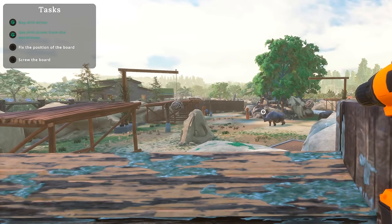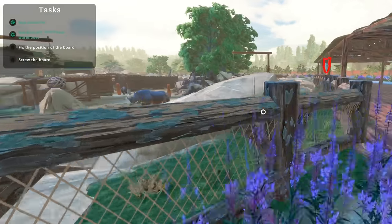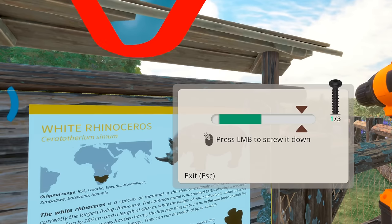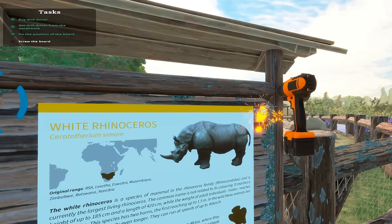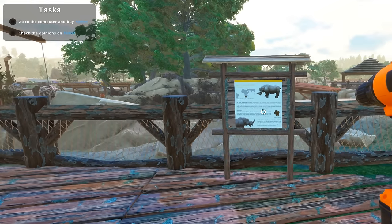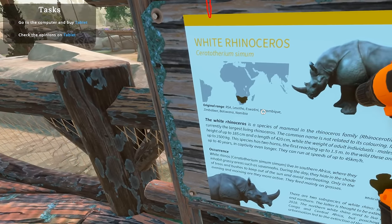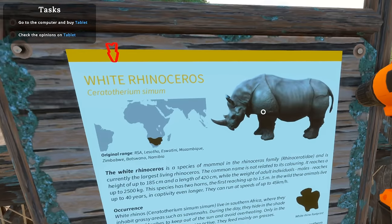That rhino's thinking about something — oh, I had a thought, that rhino's still stuck. Maybe I have to move these around. I think the rhinos are getting stuck on the toys. Anyway, it's time to fix this thing. Is that it — okay, is this how drills work in real life? Yes it is. Final drill going in — the sign is fixed! Now we can learn all about rhinoceroses if we wanted to. Their original range is RSA, Lesotho, eSwatini, Mozambique, Zimbabwe, Lesotho, and Namibia. Educational channel — I told you!